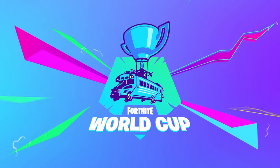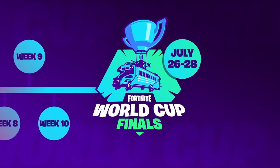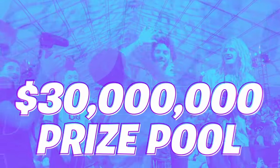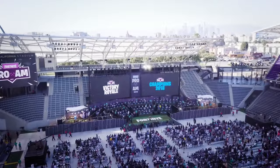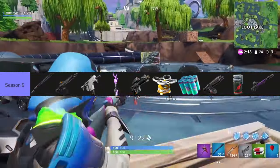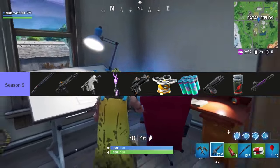The Fortnite World Cup took place in 2019 and had a $40 million prize pool. Taking place in New York City from July 26th to 28th, the Fortnite World Cup had solos, duos, and even creative. With the finals alone having a $30 million prize pool, the solo winner Bugha took home the biggest gaming event payout at that time with $3 million. New to Season 9 were the Combat Shotgun, Tactical Assault Rifle, Burst SMG, Storm Flip, Proximity Grenade Launcher, Loot Drone, Chug Splash, Drum Gun, Airstrike, and the Storm Scout Sniper Rifle.